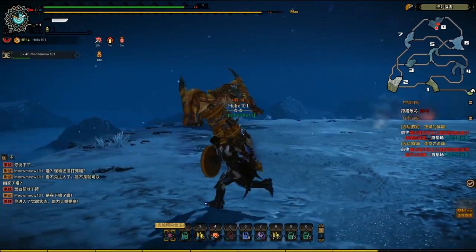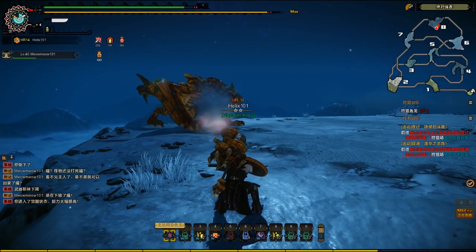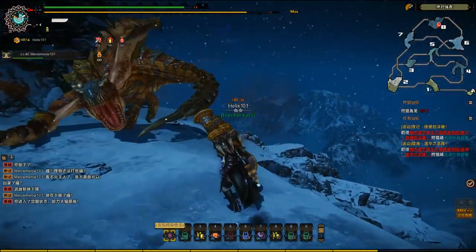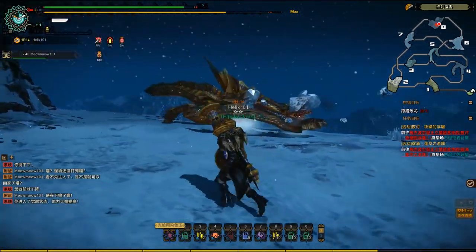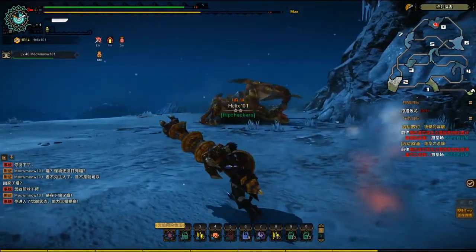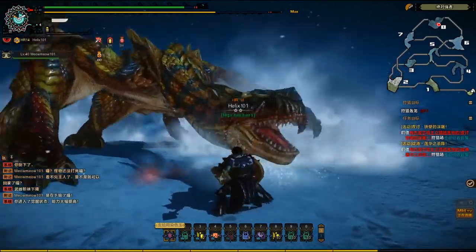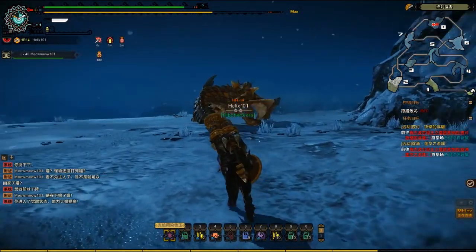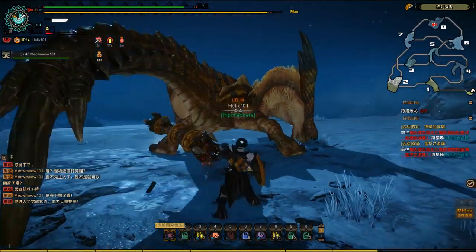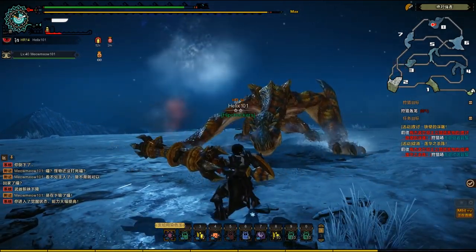I managed to land my Wyvern's Fire there for a moment. I gotta get back to being professional again and start fighting him. I wonder if we'd be able to get him stuck in the ice wall again. That's our opening there to start attacking his tail. Just gonna block and continue my assault on him.